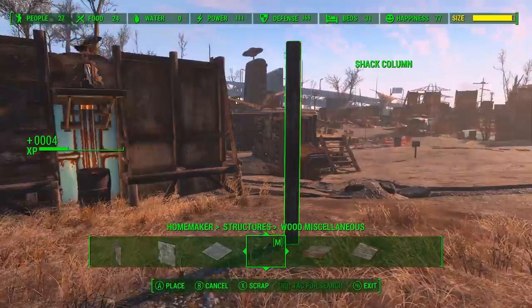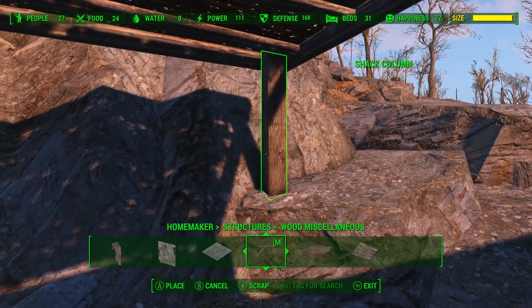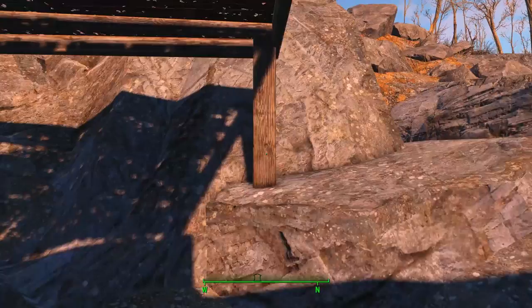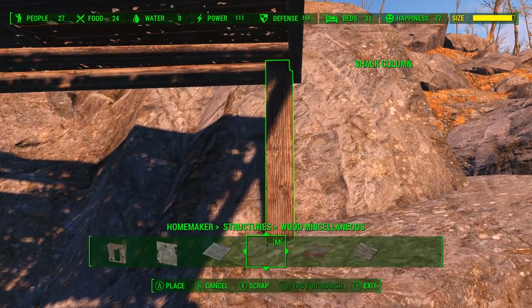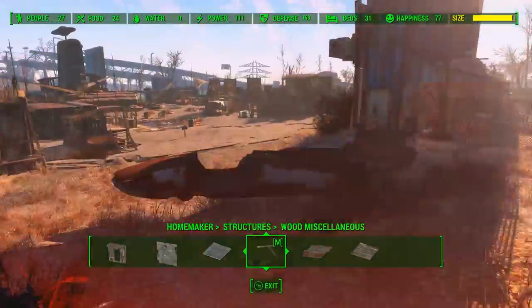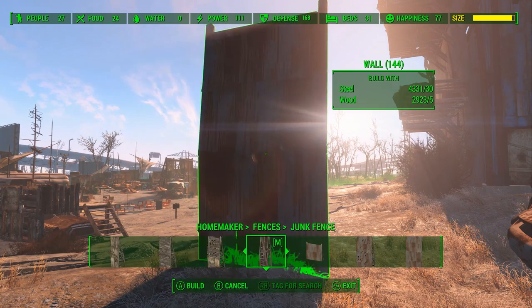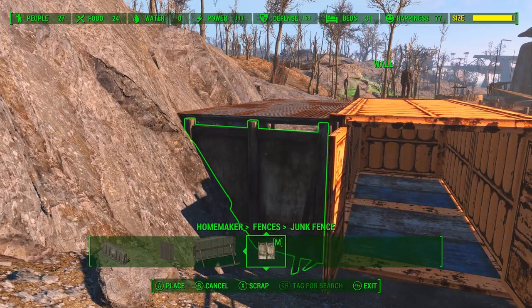Now we have a couple of finishing touches on this dwelling. Let's start by finishing off the patio — we're going to need a support here so the roof doesn't look like it's floating. Just a matter of getting it in place and not poking through the top of the roof, getting it nice and close to the edge. Then we're going to cover off the front part of the patio so we only have one entrance, using one of the junk fences from the Homemaker mod. I really enjoy using these fences — they're a little bit taller and look a little more secure.